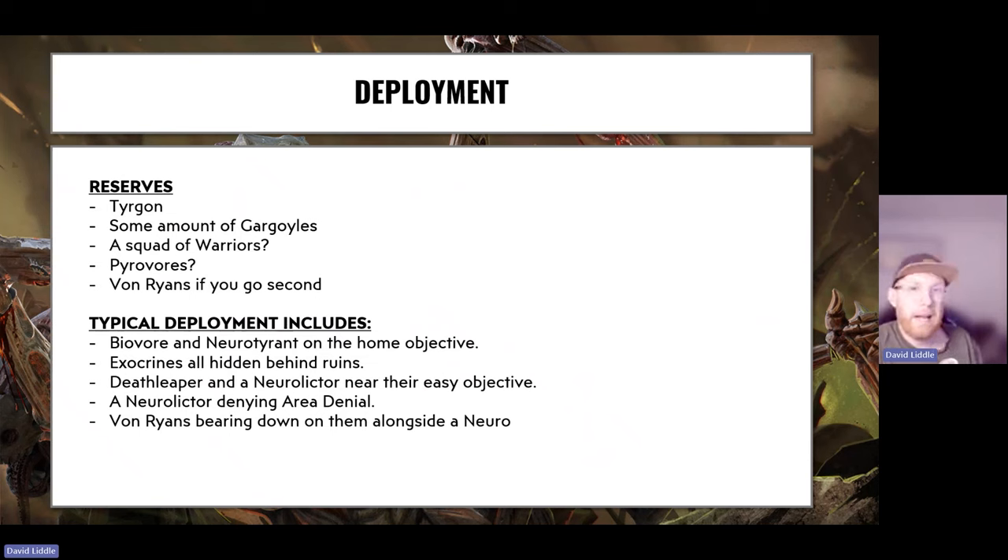My typical deployment includes the Biovore and Neurotyrant on the home objective — a joint OC of four. If plasma interceptors come down, that's only three; you can overwatch them and maybe kill one. The Neurotyrant stays on the home objective until you Shadow in the Warp, then do whatever you want with it. Exocrines are all hidden behind ruins — I like to do the Exocrine shuffle, putting it sideways with its gun out to get angles, then reversing if the angle changes.